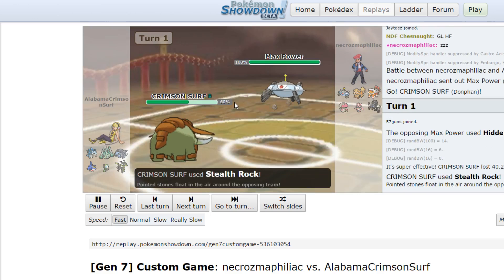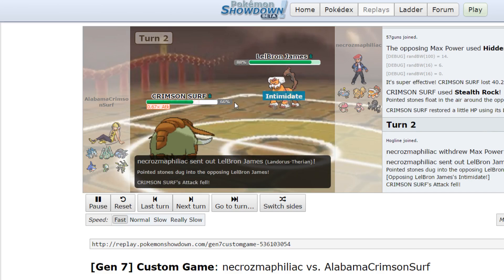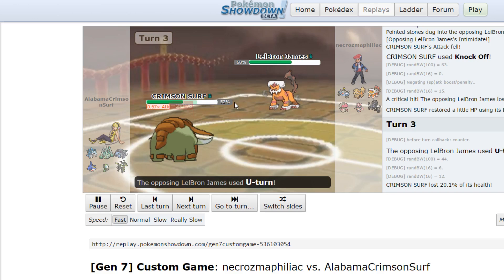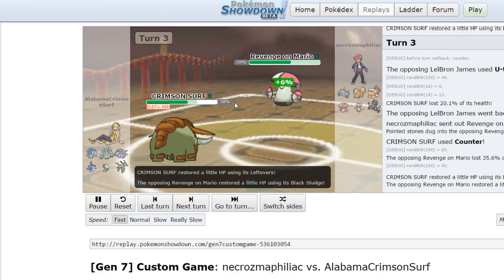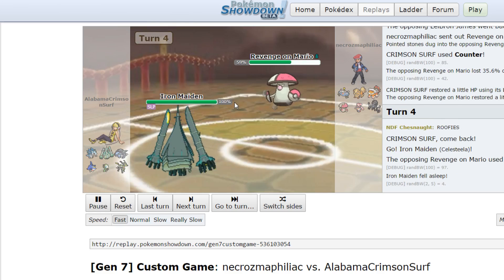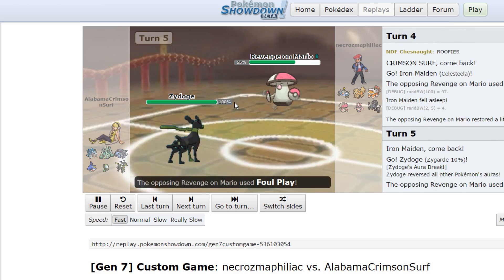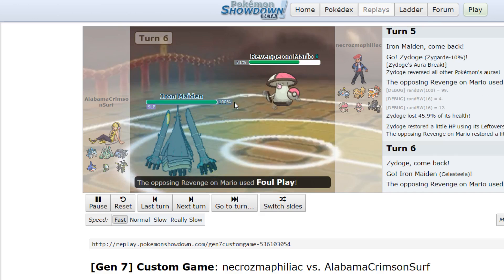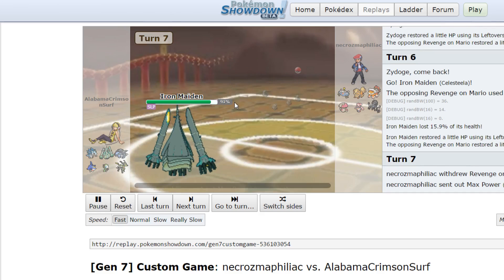He reveals HP Ice immediately as I get up my Rocks — I was scouting for that. I'm SpDef Donphan so I knew I could take one, no problem. He goes right into his Lando and I get off a Knock Off. He reveals a Z-move. I went for Counter expecting the U-turn, so I'm able to get some damage on his Amoongus. I switch into my Celesteela — the designated Sleep absorber and designated sack to Magnezone. He reveals Foul Play on Amoongus as I pull an aggressive switch into Zygarde, then double back into Celesteela because I'm Special Celesteela and I could take Foul Plays for days.